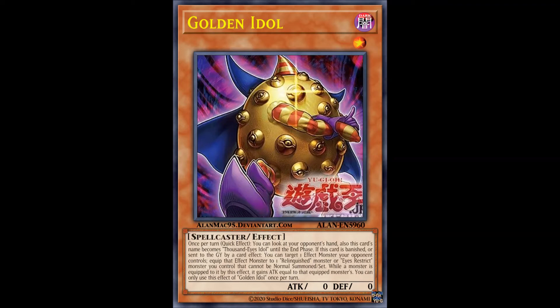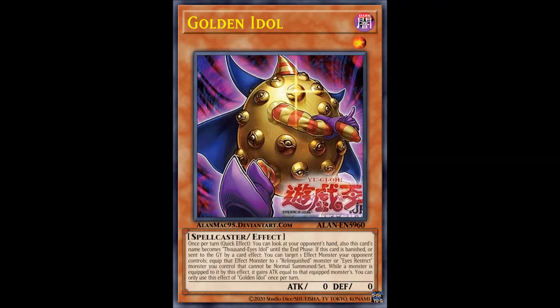Now we move on to the Egyptian Gods, which actually got 4 cards worth of support, starting with Thunder Force Attack — a quick-play spell you can only activate if you control Slifer the Sky Dragon. It allows you to destroy as many face-up monsters your opponent controls as possible, and if you activate this during the main phase, you can draw cards equal to the amount of monsters you destroyed, but only 1 monster can attack this turn, which is most likely going to be Slifer since you've destroyed a hell of a lot.